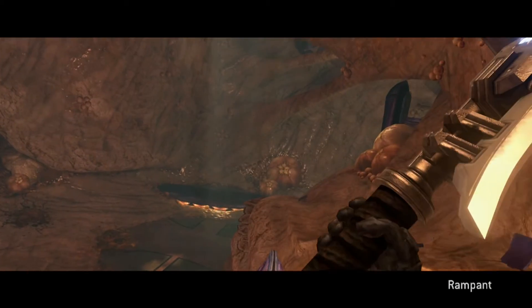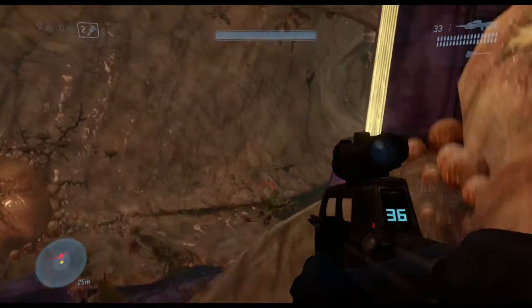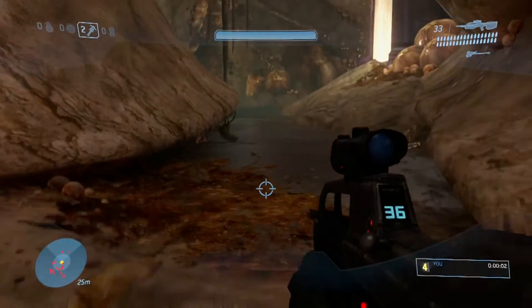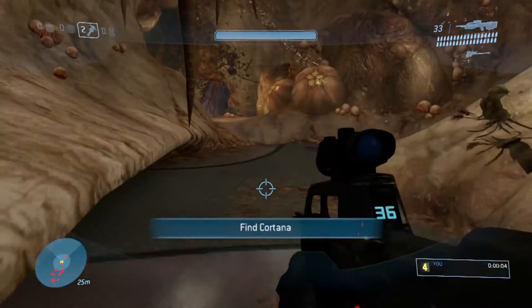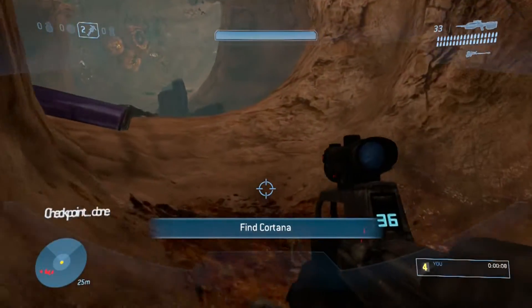What's up everybody, Silver here with another Halo Master Chief Collection Achievement Guide. This time we're doing Making History, which is in Halo 3 — beat the par time on the level Cortana. So start that up, you can do this on any difficulty with any skulls on. I have no skulls on and I'm doing this on easy.